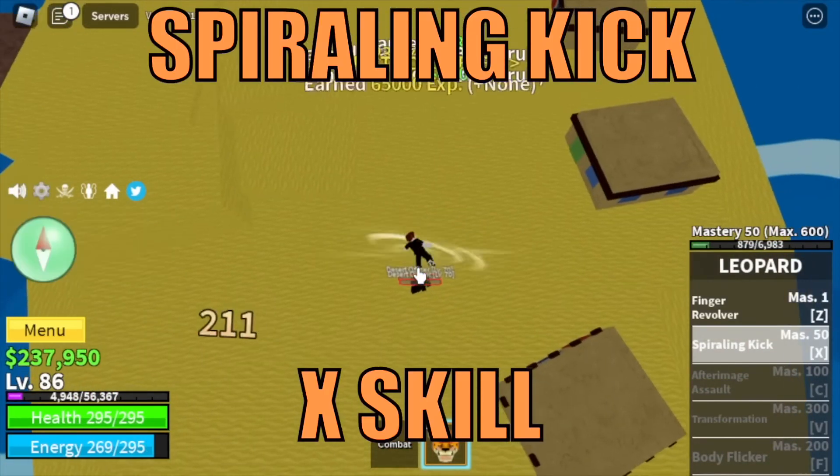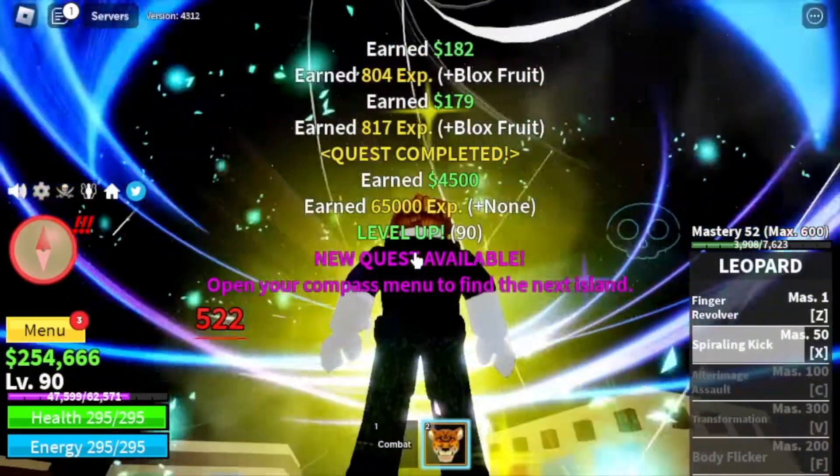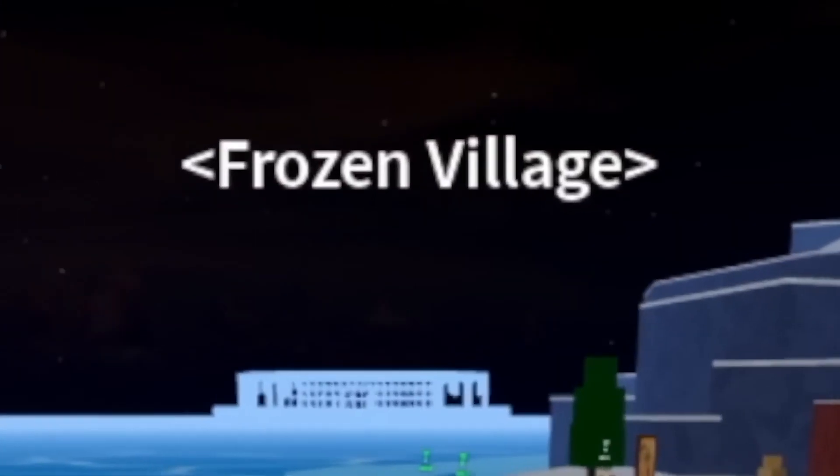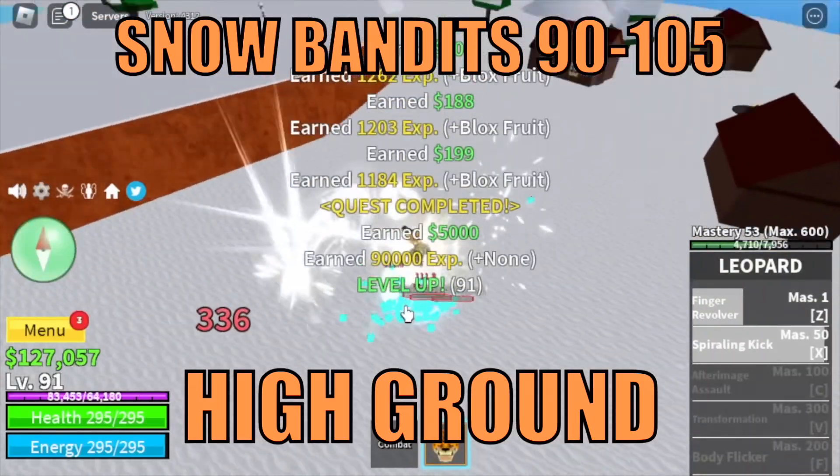We are going to unlock our X skill, the Spiraling Kick. Next island is the Frozen Village. First target is the Snow Bandits until you reach level 105. My tip for this boss: use the high ground to your advantage.